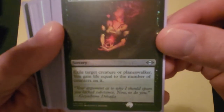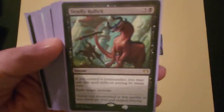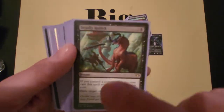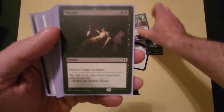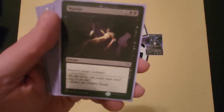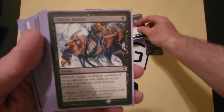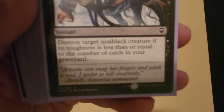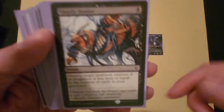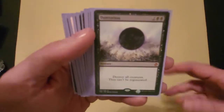For removal — I love exile effects. Flay Essence exiles a creature or planeswalker and I gain life equal to its counters, making it great for planeswalkers. Deadly Rollick is free if my commander is out and just exiles a creature. Murder is the reliable catch-all. Ghastly Demise destroys a non-black creature for one black — won't always work but useful in a pinch. I do like to hold Damnation in my hand until I absolutely have to use it, letting other players deal with mass creature problems first.